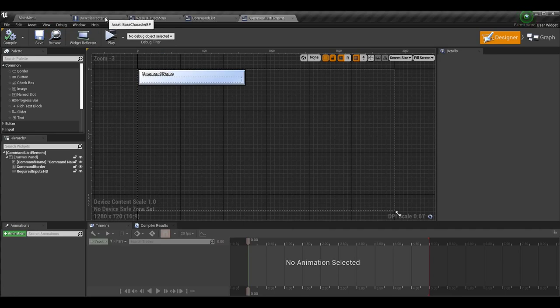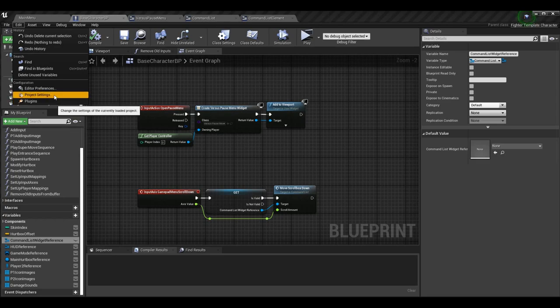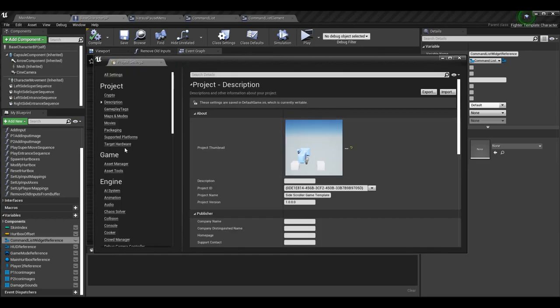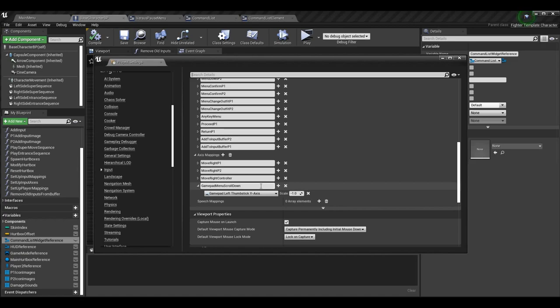Now the hardest part: making the gamepad actually scroll the scroll box. Gamepad means a controller, fight stick, or anything that's not keyboard and mouse. The way we have to do it is a little strange. Go to Edit > Project Settings > Input and scroll down to input axes. We want to make this an input axis — if we don't, we can only pass a specific value when pressing up and down, but with a scroll box you want to be responsive to the joystick position.